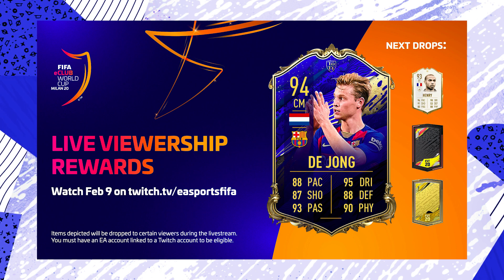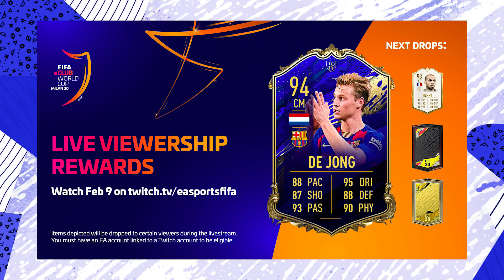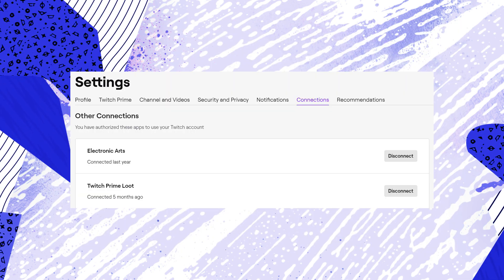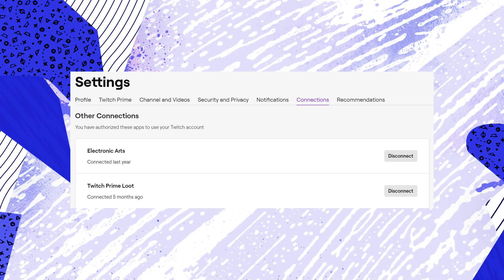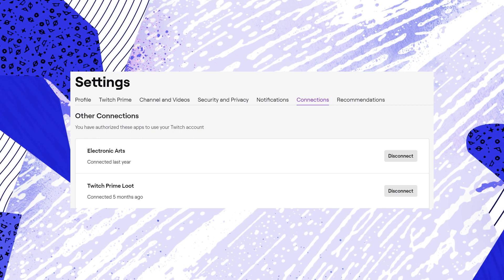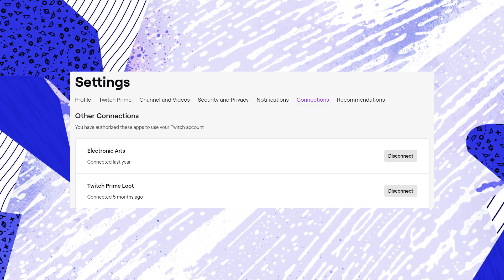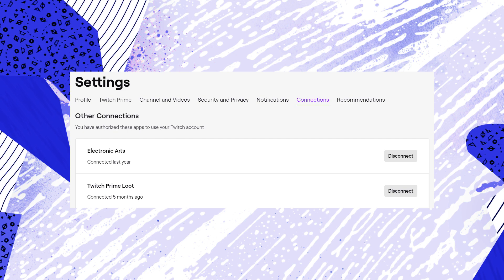First of all, you do need to link your EA account and Twitch account together — you might have already done this because EA Sports do these things quite often. You can check by going to twitch.tv, then your settings, then connections, and scrolling down to 'Other Connections.' You should see Electronic Arts there — I connected mine over a year ago. If you see this, you're all set up and can just go watch the live stream.